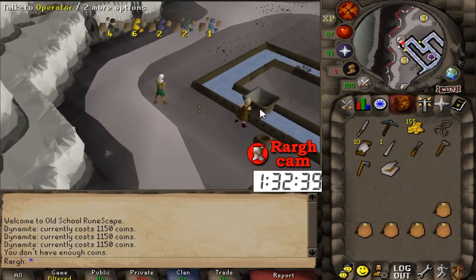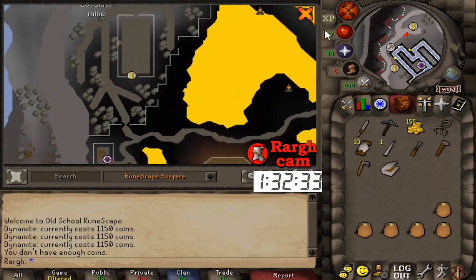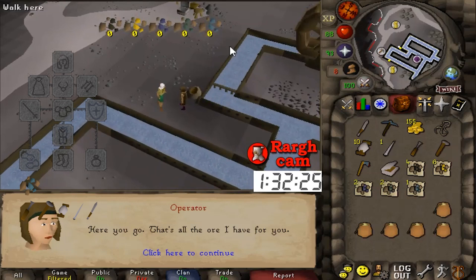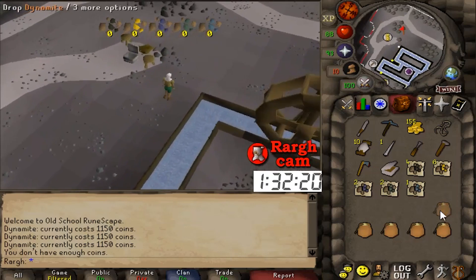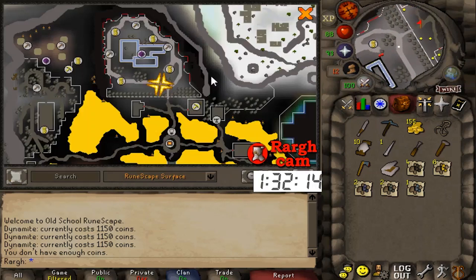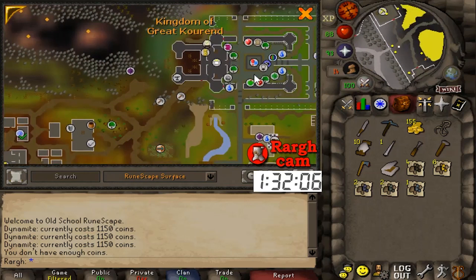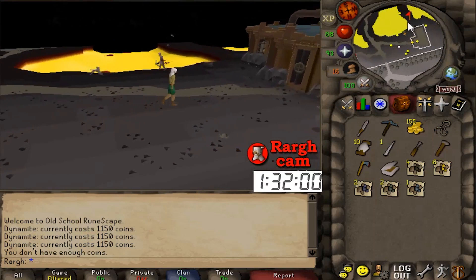Yes! Let's deposit this ore. I got the rune ore! Do I even want to continue? I mean I need coal but I can get that anywhere. Let's look at Lovakengj — there's coal easily accessible right here. That's what we're going to do. It's only about an 8% chance so with 16 blasts that's probably not as amazing as I'm making it, and I wasted money on extra dynamite, but we got it. Going to mine coal, smelt it, come back, cut a yew tree, make the crossbow.